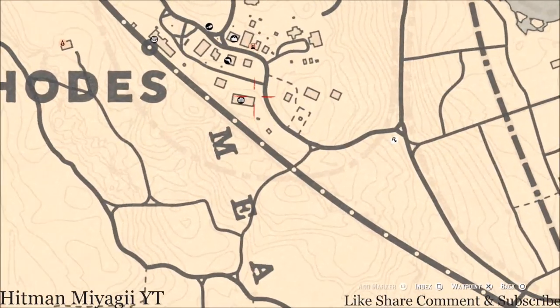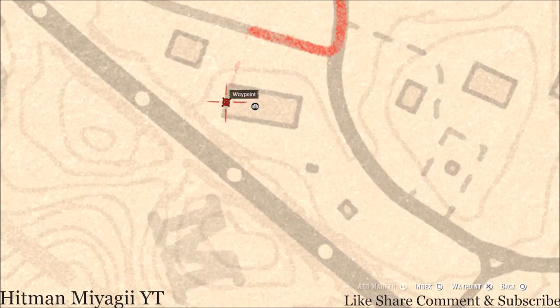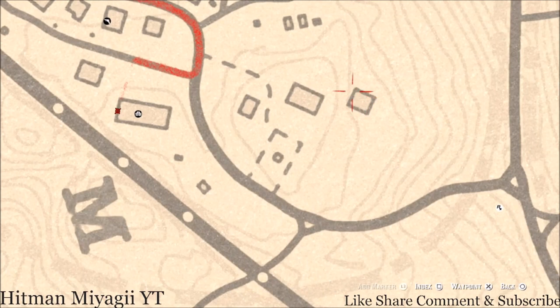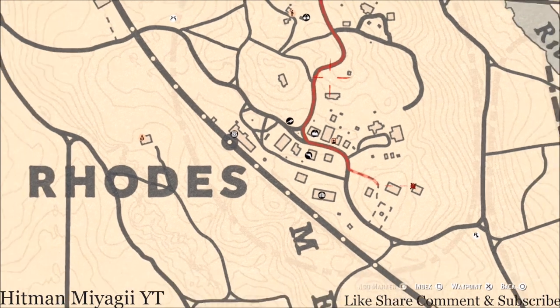Inside Braithwaite Manor there are two tarot cards. One is on the terrace on the second floor — go up the back stairway and on one of the dinner tables you'll see a Knight of Swords tarot card. The other is on the side of the barn; there's a bench there and on that bench you'll get a Four of Cups tarot card.